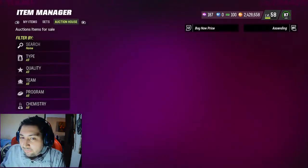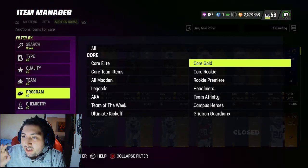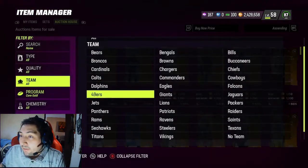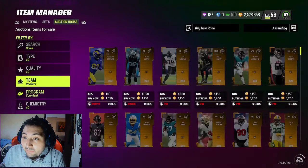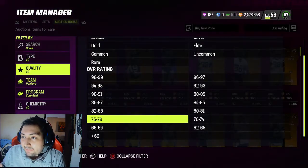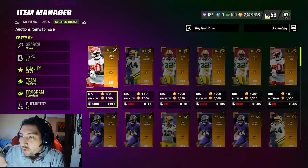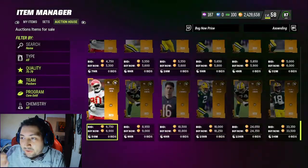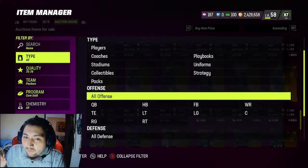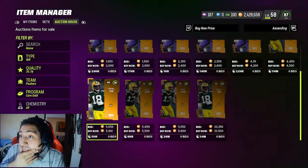Head over to your auction house, put in core gold cards, and search for your team. I'm going to be looking up the Green Bay Packers — I've always wanted to build the Packers team, but EA doesn't seem to drop low Packer cards at 85 or 86 overall. Put the filter to high gold and pick up a couple of specific cards you want, and buy them out. When Team Diamonds drop, a lot of these gold cards tend to go up 20k to 30k, and in some cases even 45k.